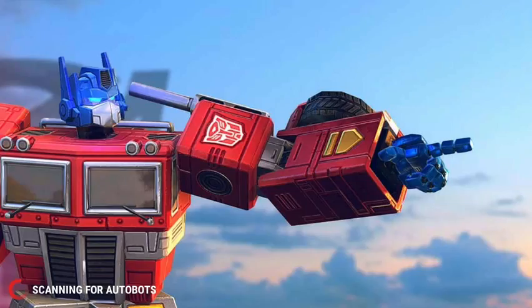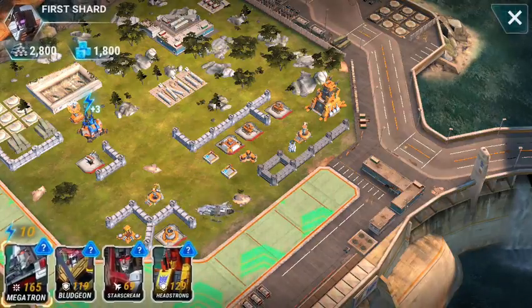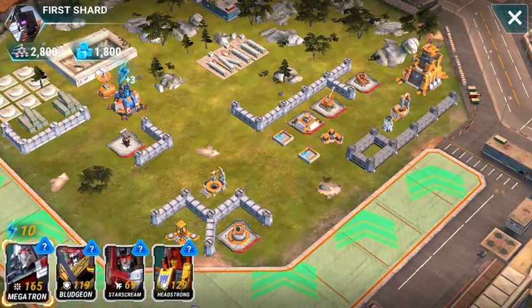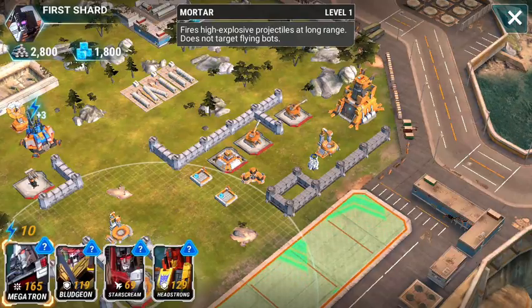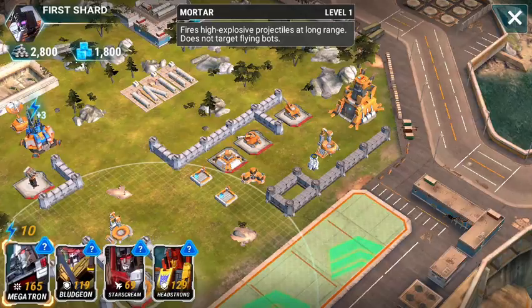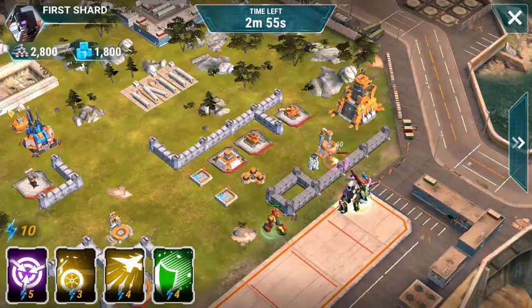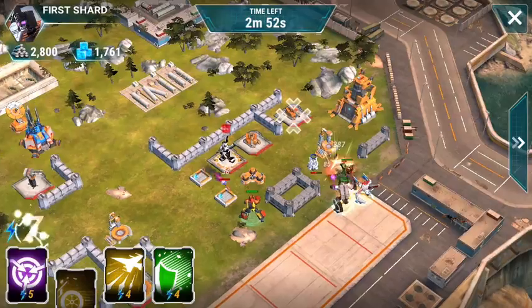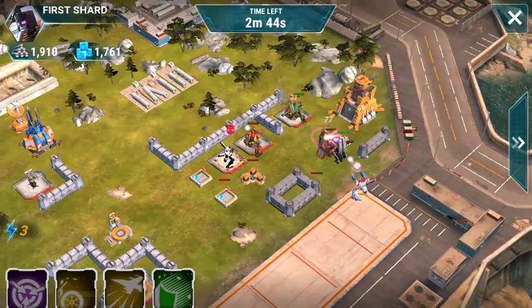All right, everybody's ready. Let's head on into battle. The first shard of the lost map. All right, so what do we got over here? That mortar is all the way over there, but we're heading over to the headquarters which is all the way over here to the right. So if we drop our bots all the way to the right, we could probably avoid that mortar altogether, although we will have a couple of autocannons and it looks like an Autobot outpost to deal with. Let's see which way they go. They're pretty much going the right way. Somehow that mortar is reaching Headstrong even though that was out of its range.